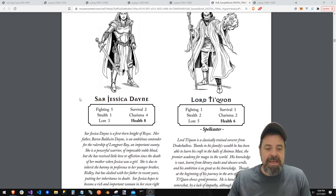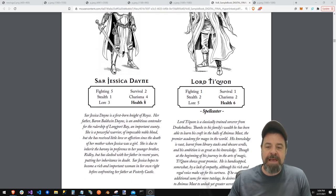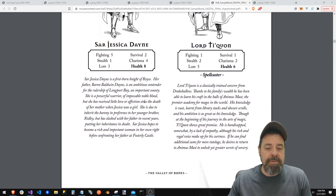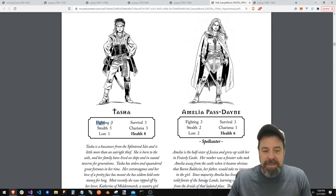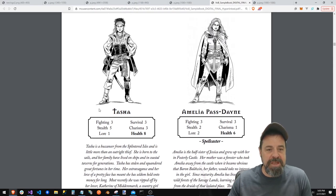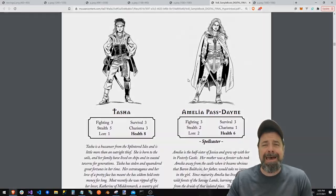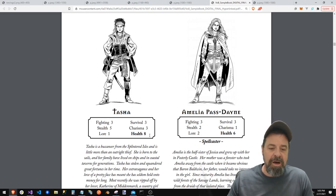You've got Sar Jessica Dane — she's kind of the noble fighter. You've got a spellcaster, Lord Taekwong. They all have their abilities, which are all going to come into play when we go to play. Tasha looks like a buccaneer, so stealth is probably her game. She's got a fighting score of three.